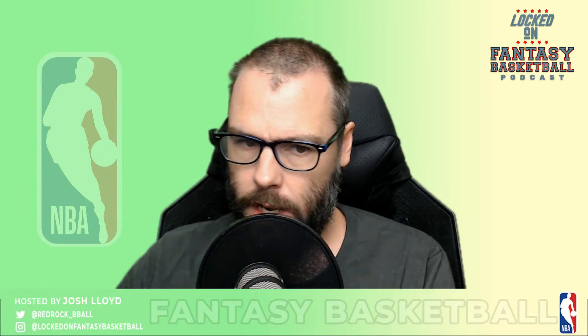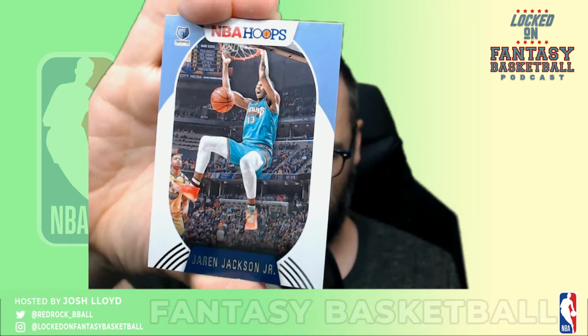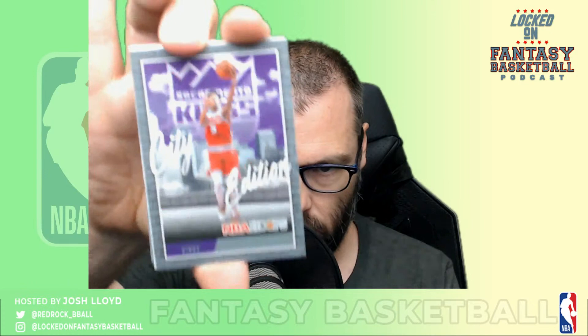Steve Adams. Jaren Jackson Jr. — amazing stuff. Jinglin' Joe Ingles. Why does Ingles' card have a white background but that Conley card before had a purple background? Wancho Hernangomez — super bright that card. James Harden. D'Aaron Fox, City Edition — first one of those that I've got.